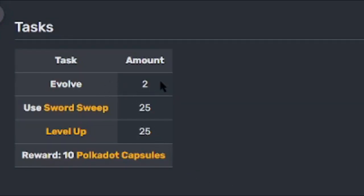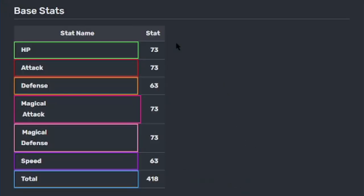Its task is: evolve two times, use Sword Sweep 25 times, and level up 25 times. You get 10 polka dot capsules. Here's its base stats: HP 73, attack 73, defense 63, magical attack 73, magical defense 73, speed 63, and a total of 418. Every number has a 3 in it.